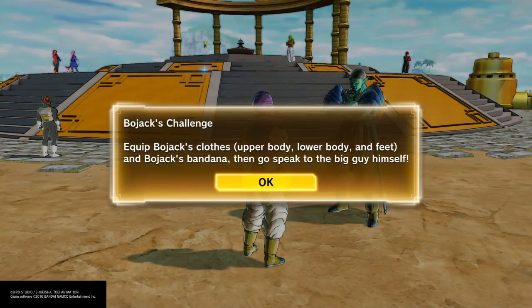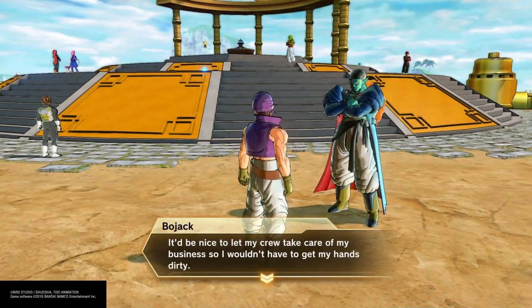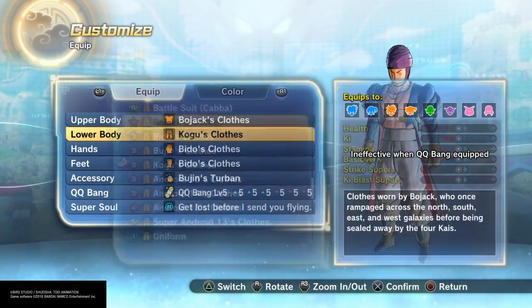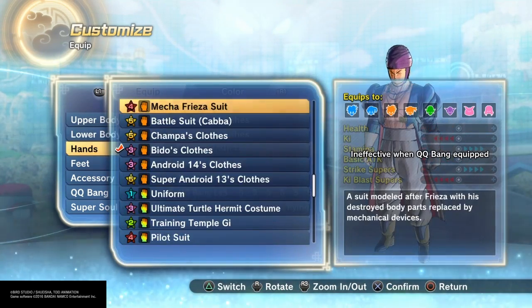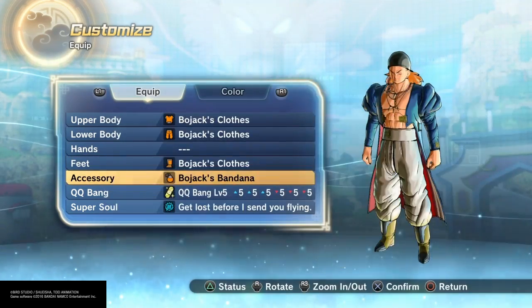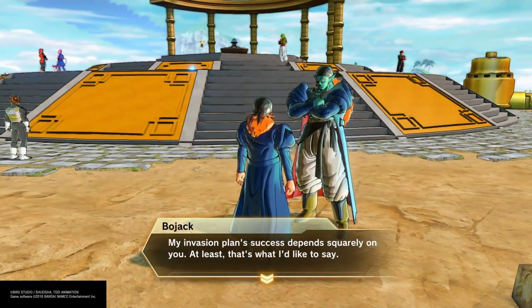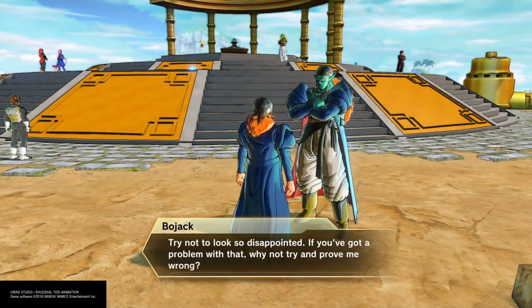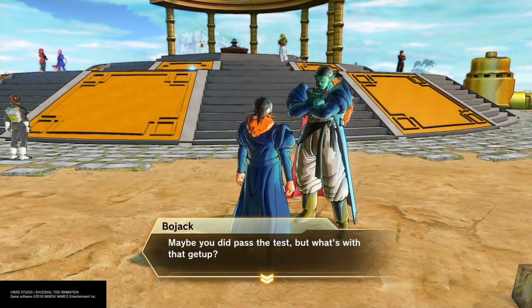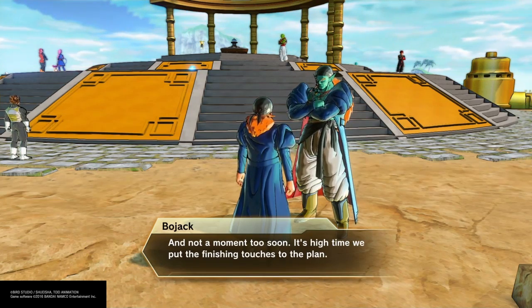He actually asks you to dress up like him — it's another Bojack challenge, which to me is stupid. So technically, to have everything unlocked from Bojack's moves, you pretty much have to spend around 800 TP points total. The clothing pieces are anywhere from 30 to 80 each, so it's at least an easy 500, but I honestly think it's closer to 800 TP points.